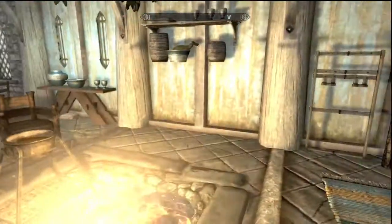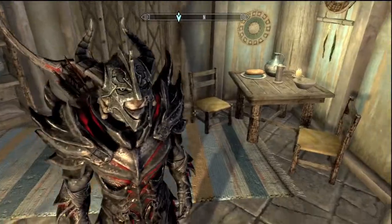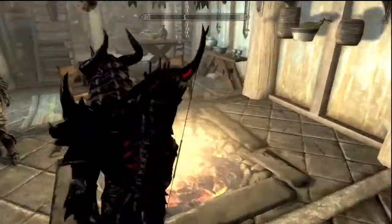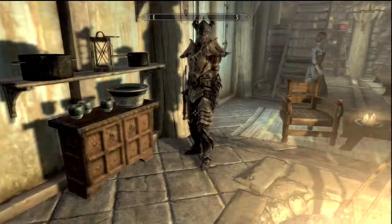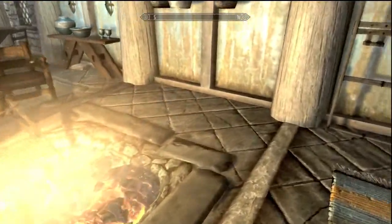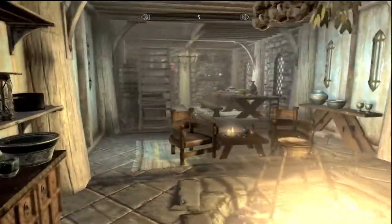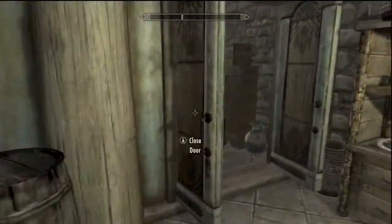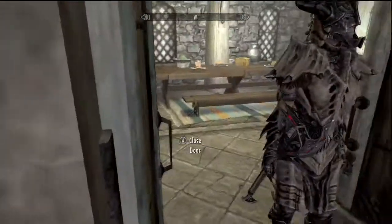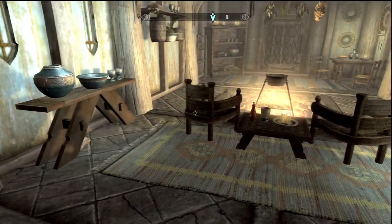My character looks pretty badass — he's got the dragonplate helmet with daedric armor and the daedric bow. This is basically my family, and I also have a horse. I've got a good family — my wife gives me a thousand gold because she has a shop and she's out there doing work. Well, that's basically it, I hope y'all like what I got. See you later, peace guys!